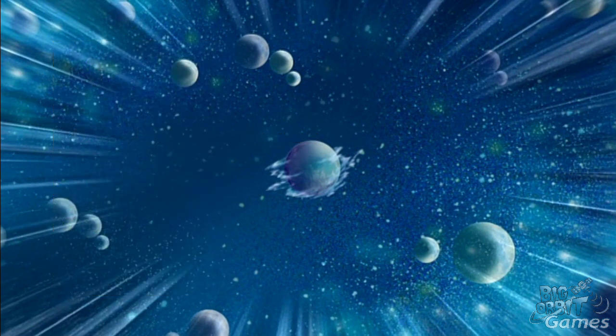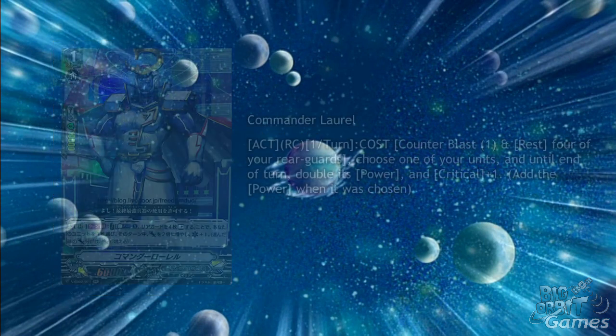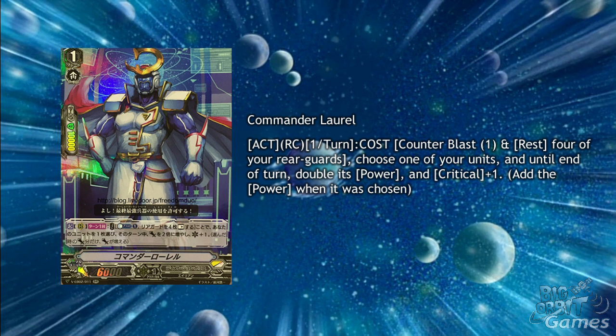For Dimension Police, we have the classic grade 1 unit, Commander Laurel. He's a double R with 6000 power and the skill act rearguard circle once per turn — cost: counter blast 1 and rest 4 of your rearguards. Choose one of your units and until the end of turn, double its power and it gets critical plus 1. As it's an act, unlike the previous version, you can call over the rested units. He's also a great option for Super Diusha for the first ride to go to huge powers and to 3 critical. Your opponent won't have a great chance of having a perfect guard by then, making this a great chance to get in a lot of early damage.